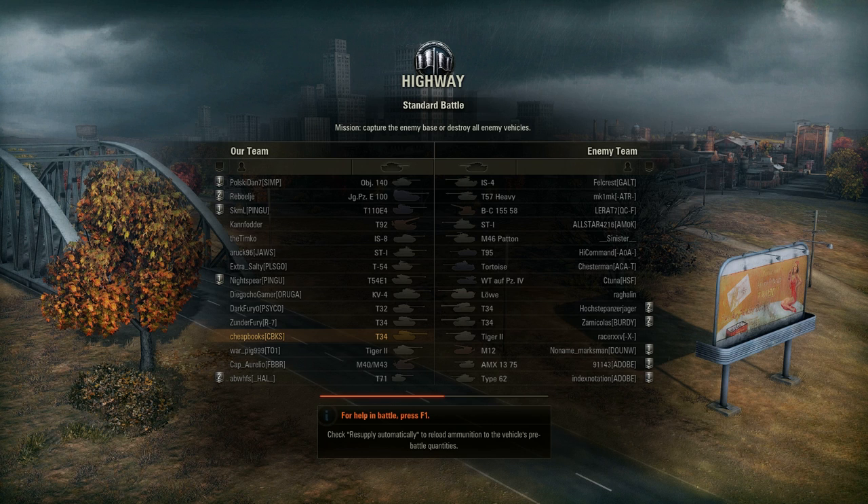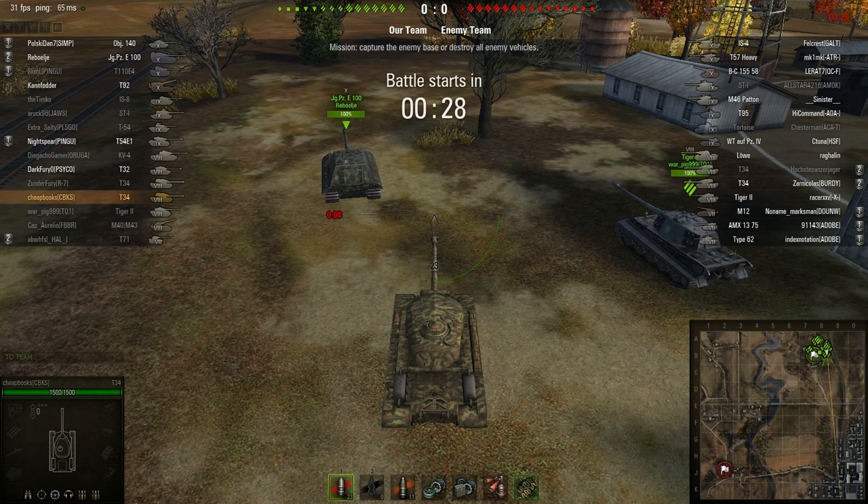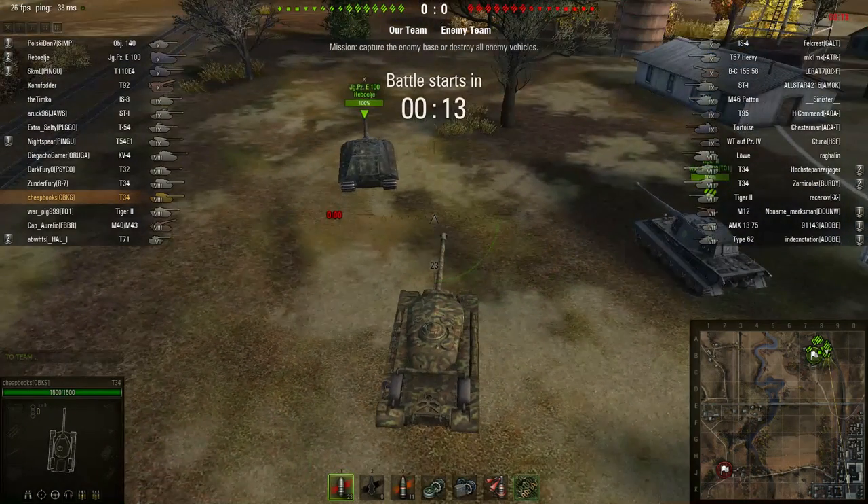I'm at the bottom of the list, which means I'm one of the weaker tanks in the game, so pretty much everybody is going to be a major threat to me. I'm going to head for the city and try to take up a position where I can hit them without them seeing me — I'm going to go to the G9 area and use the cover of the trees. Hopefully my team will spot some enemy tanks and I'll take advantage of that.